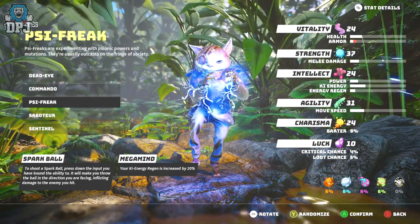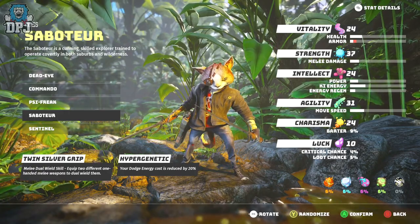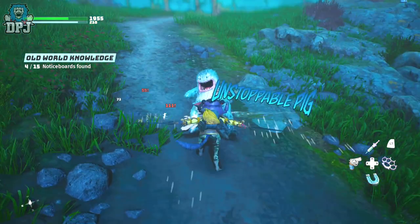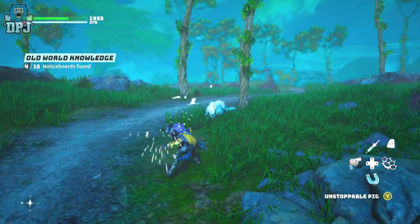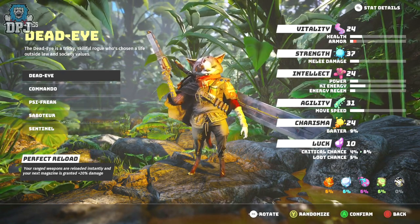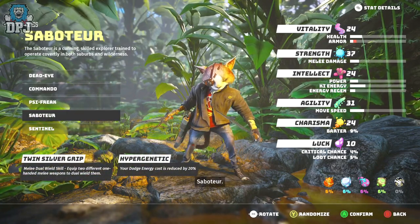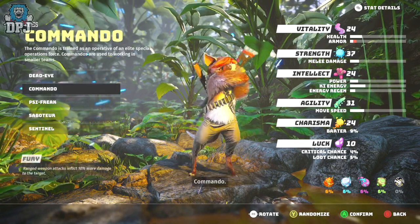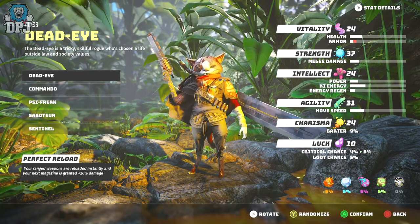With the PSI Freak not being worth it, personally I'd say out of the 5 it's between the Saboteur and the Deadeye. Saboteur is a great class if you like the close-range combat system, though close range can be a little hard to get used to at first. For the early game, I do think Deadeye offers better benefits — it's much easier to run and gun than to stand and fight with melee weapons. The Deadeye's perfect reload benefit is great for newcomers taking on bigger enemies without getting absolutely clattered.